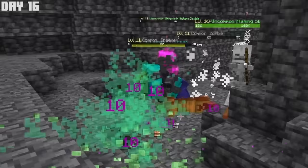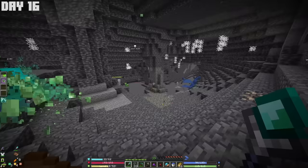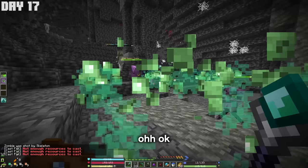Or so I thought. The mutant zombie's other ability is to revive itself up to three times unless I burn its body. Since I didn't have flint and steel or lava, I had to fight it multiple times. Eventually, with the help of my summons, we were able to take it out once and for all. What did I kill him — like 10 times?